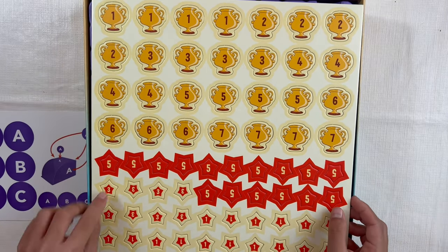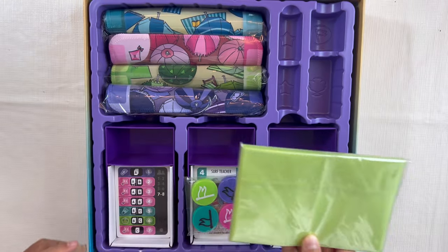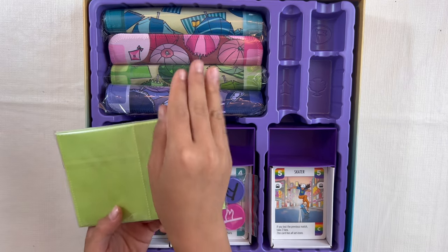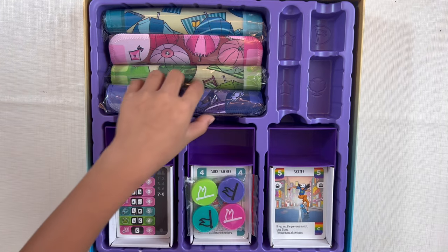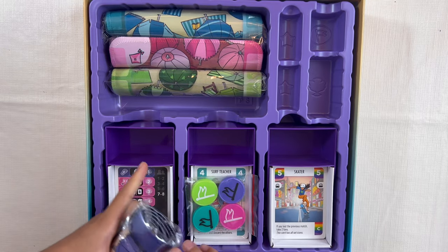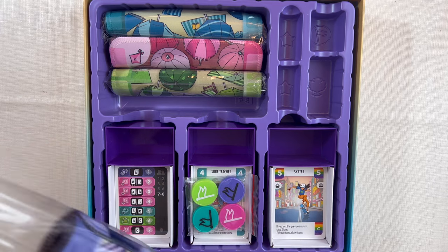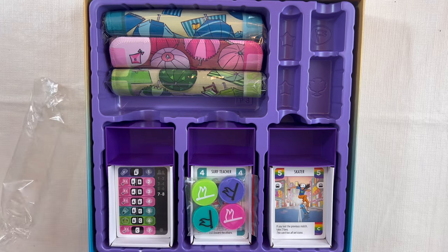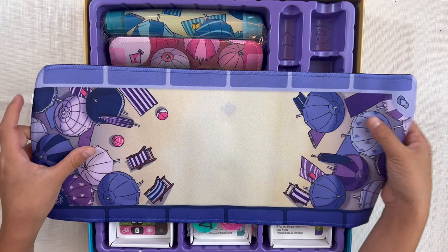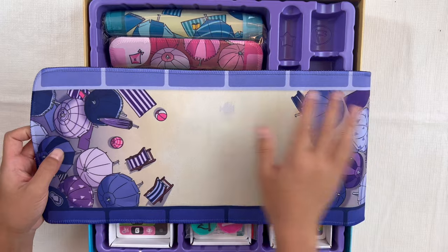Next are the fan tokens — we have fives, threes, and ones. These are the double sleeves, so you can put your trainers and tournament guide inside. Here are the four new maps — let me open one. I already like the art a lot, it's very beach-like. There are different colors; each one has purple-colored umbrellas and then the beach.